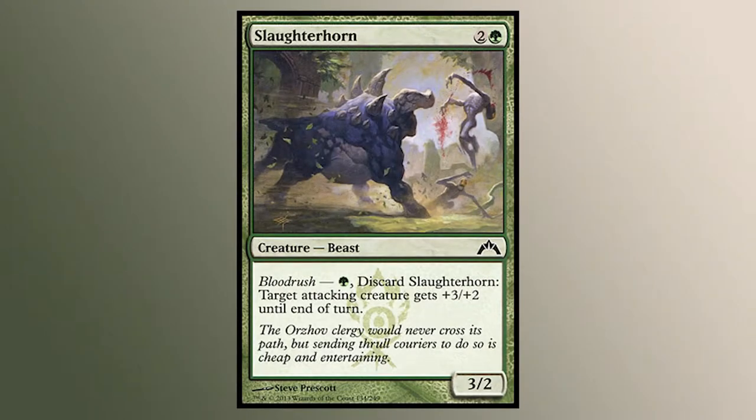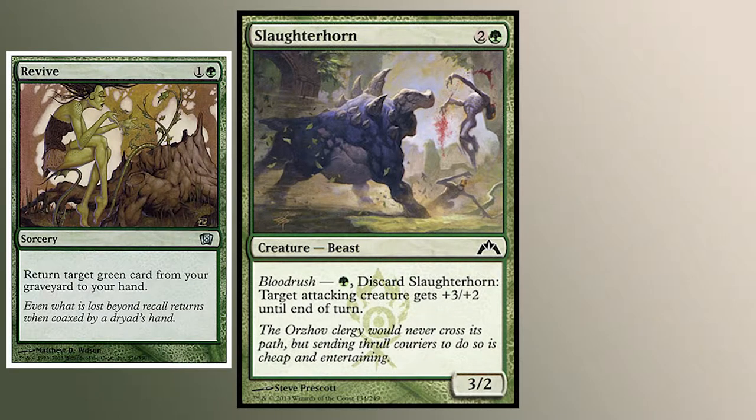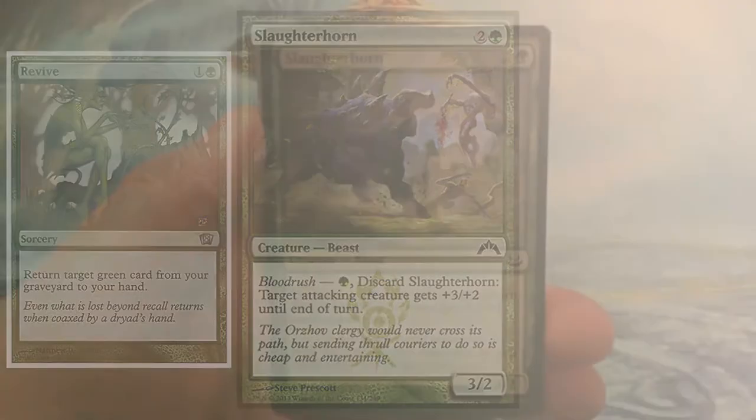Slaughterhorn. A 3/2 for 3 is nothing special, but the Bloodrush ability gives it a lot of opportunity. You can pay a green and discard it to give an attacking creature plus 3, plus 2. This card is very powerful in draft, and comboed with Revive in this set, you can pump up a creature and get Slaughterhorn back later on to play it.